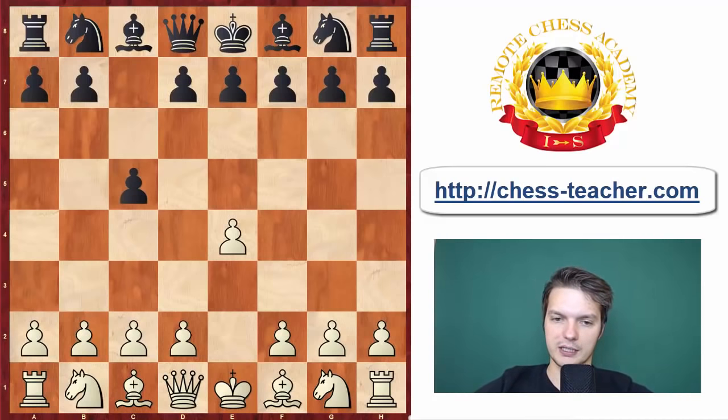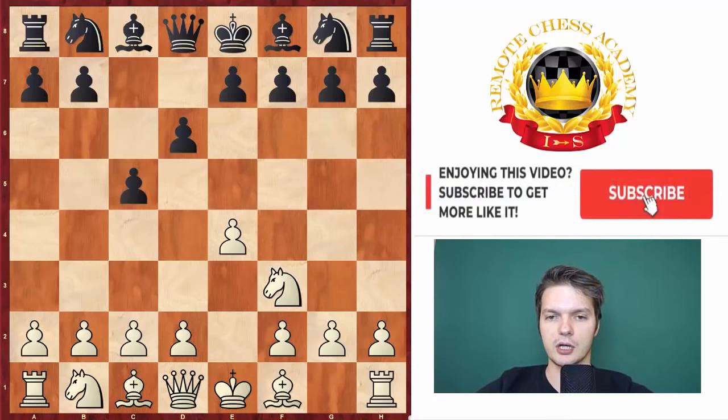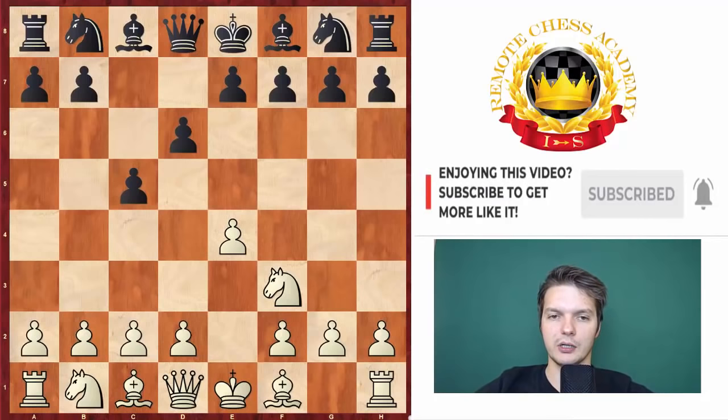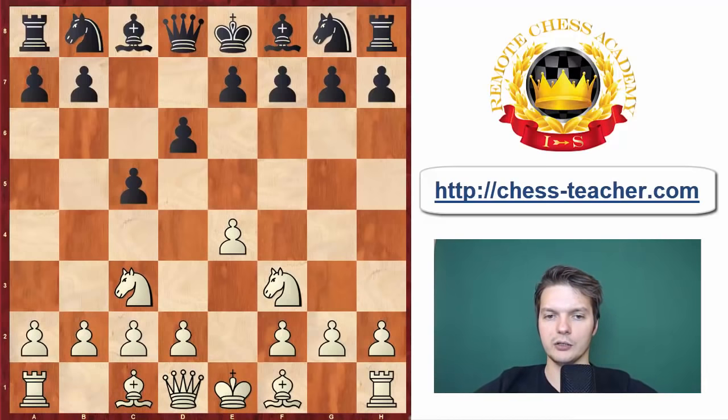E4, c5 — we have the Sicilian. Nf3, d6, and of course at this point normally people go d4, which leads to Najdorf and Dragon variations. Black can also choose some other possibilities to go for the classical Sicilian. Instead, Firuzja went for Nc3, not showing his intentions as regards the opening.